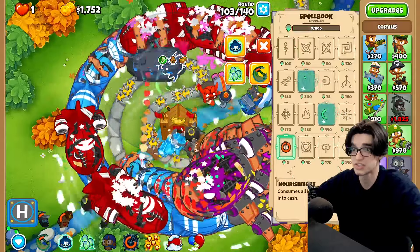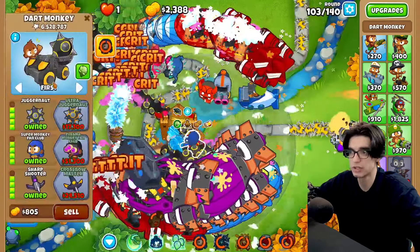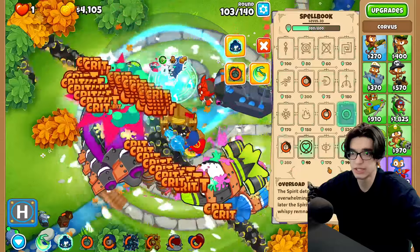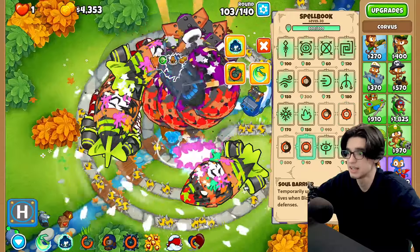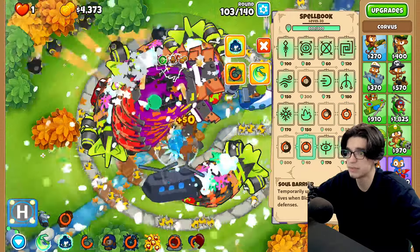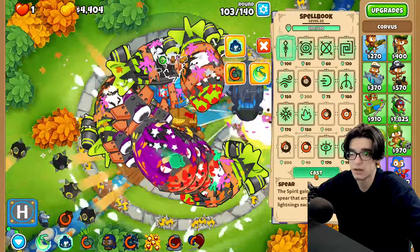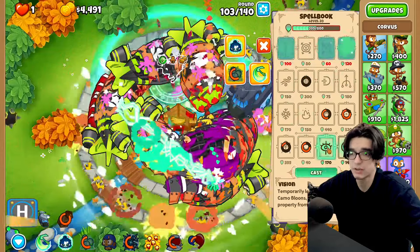Oh my goodness, it does work! Mana farming just became super valuable over here. Let's go ahead and put this guy on strong. I have no idea what to use — soul barrier? An extra 800 lives won't do the most but it might do something. We're not getting any money from the supply drop though, so it sucks to suck. While we wait we can just spam everything.